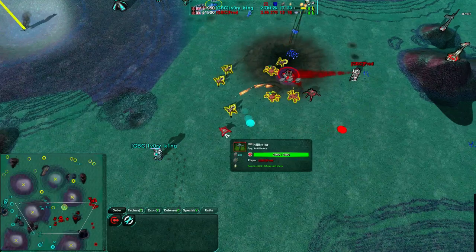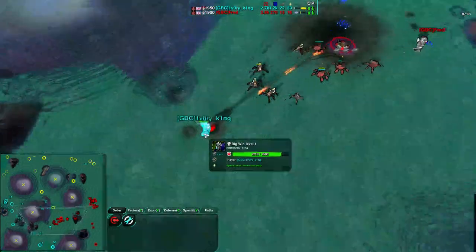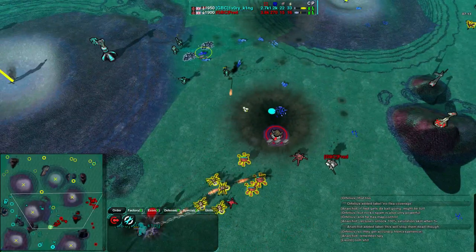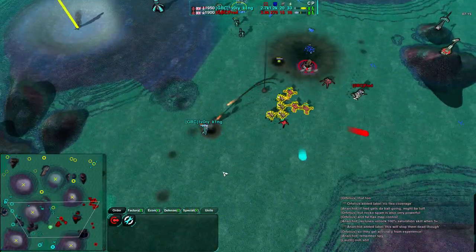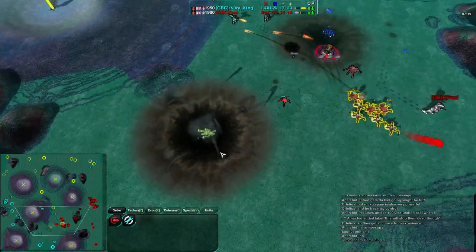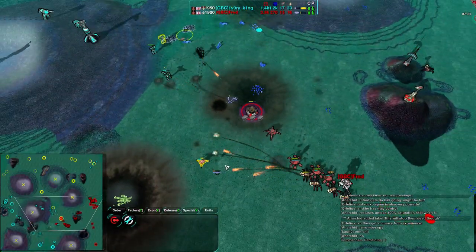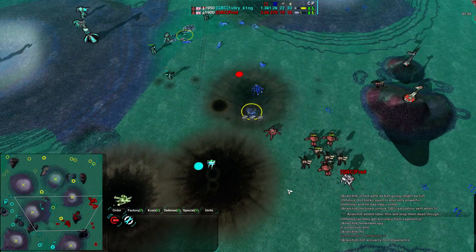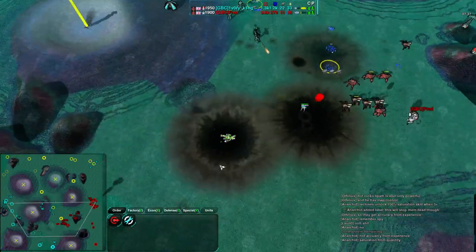There we go — that's what I was waiting for! The Infiltrator moving into the Commander, and the Commander is going down. The Venoms are keeping it locked down, but unfortunately a Tick is coming in from the North. It's stunned before it can stop anything, and the Commander has gone down. The Tick will stun the Infiltrator, but the Infiltrator has done its job — it did exactly what it was supposed to do: get rid of the Commander.